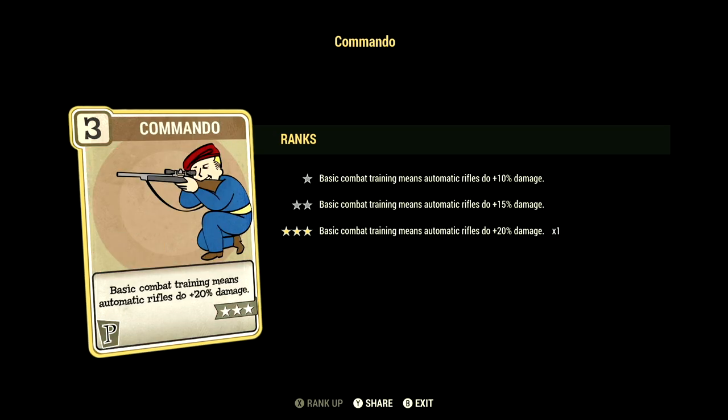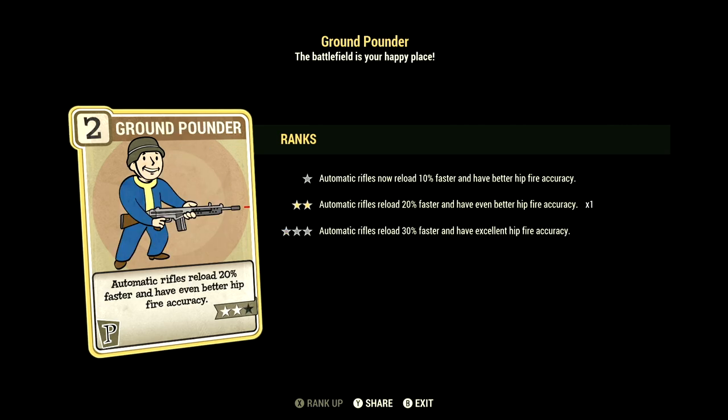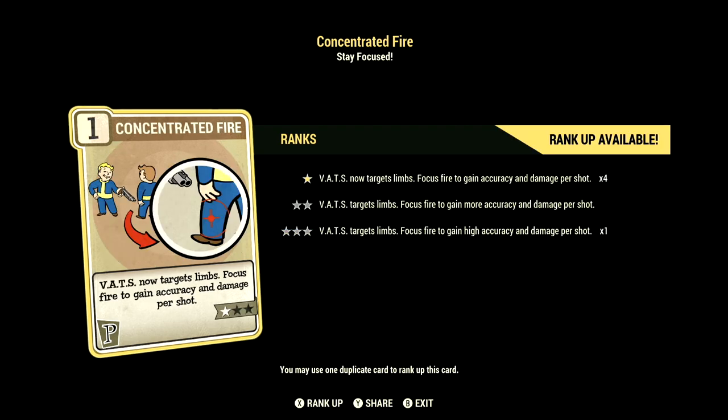Over in Perception we have 15, and this will have all the commando cards maxed out to get the maximum damage out of this build. We have Ground Pounder at two stars — automatic rifles reload 20 percent faster and you have even better hip-fire accuracy. We have Tank Killer at three stars — your rifles and pistols ignore 36 armor and have a 9 percent chance to stagger. We have Concentrated Fire at one star — target VATS focus fire to gain high accuracy and damage per shot.